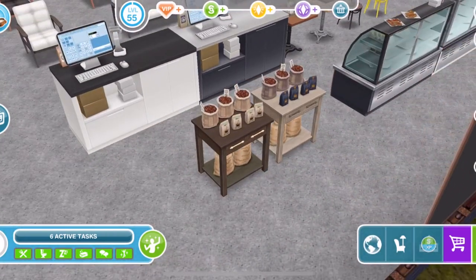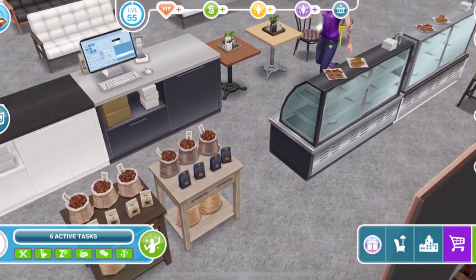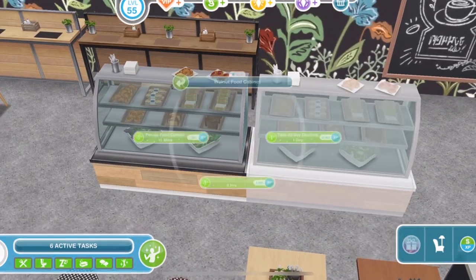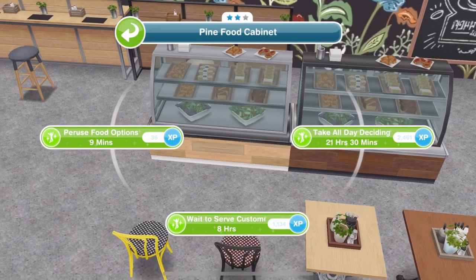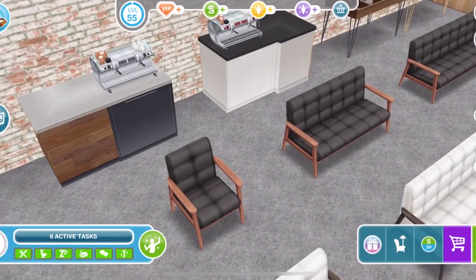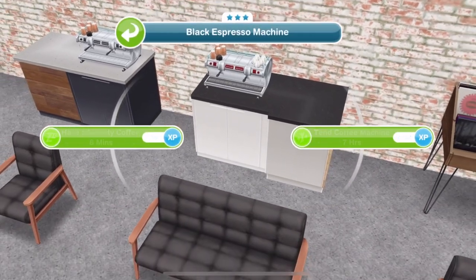Looking at the coffee display, you can think about beans or compare coffee beans. The food cabinets look fantastic — interactions include peruse food options, wait to serve a customer, or take all day deciding; one is one star and the other is two star. The espresso machines let you have a speciality coffee or tend the coffee machine. They look fantastic, and that covers all of the prizes.